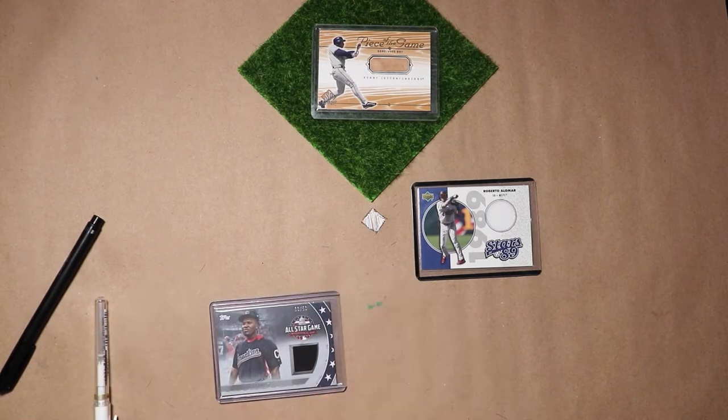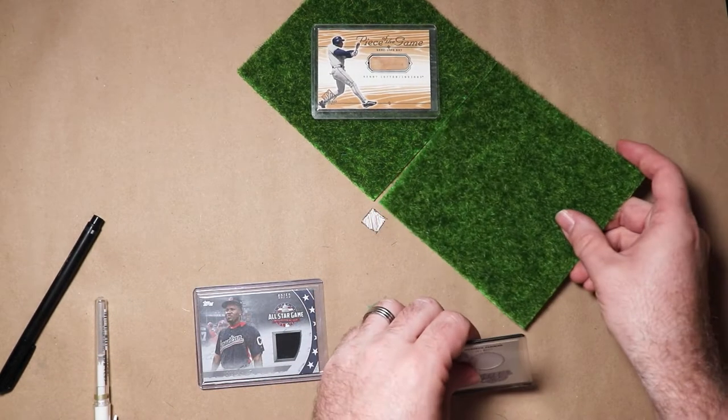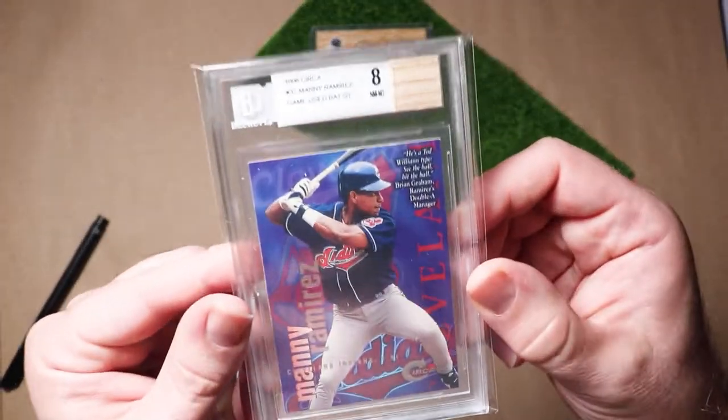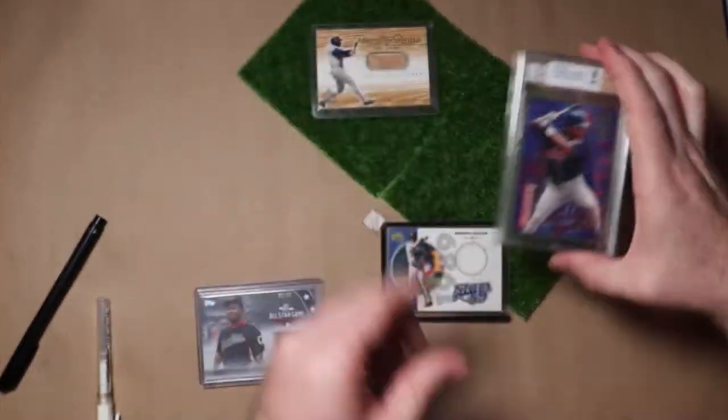Batting fourth and playing left field: one of the best right-handed hitters to ever play the game. He could sneeze RBIs and was a total space cadet. We have a bat relic from current outfielder for the Sydney Blue Sox, Manuel Aristides Ramirez, aka Manny being Manny.